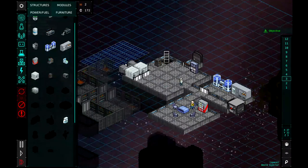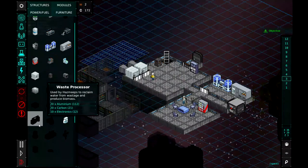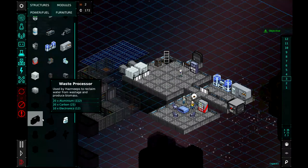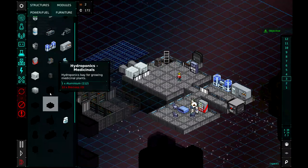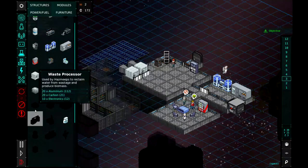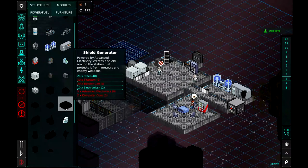Your waste builds up pretty quickly — those ejectors can only eject so much. So the waste processor, which we're researching now, will produce biomass, which we can use for growing plants or sell — and it's actually a pretty good sale. There's also hydroponics: we've got vegetables, which is the first we'll unlock, then fruit for the lavish meal, and hydroponic medicinals. We'll eventually get all that.